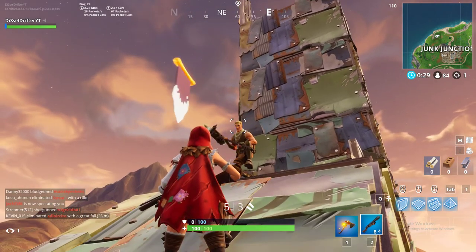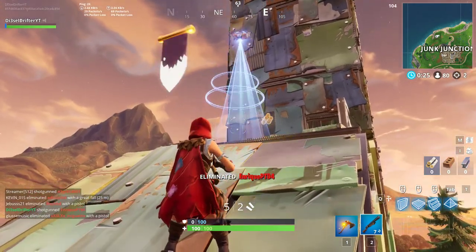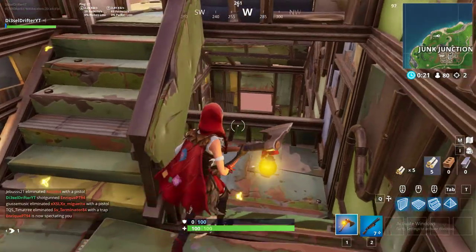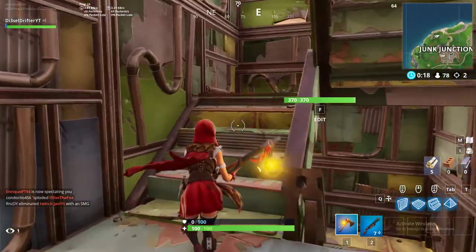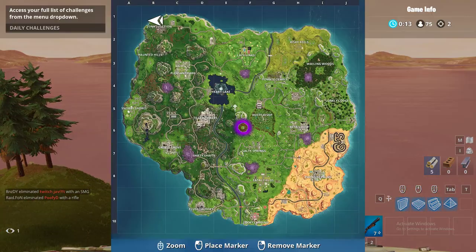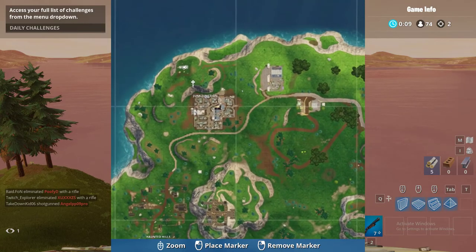Hello everybody. Today I'll be showing you the banner location for the week four challenges. It is only a banner — I don't know if you get any tears for it — but here it is on top of the llama, right up here by Jump Junction.